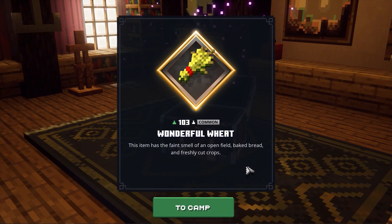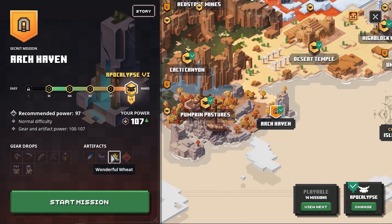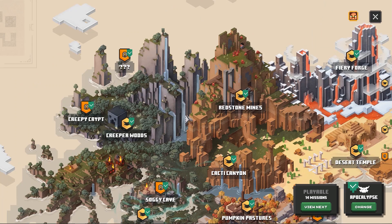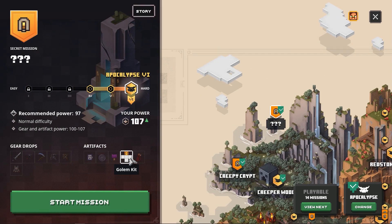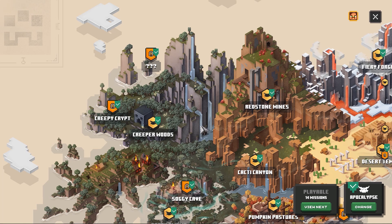Next up we have the Wonderful Wheat, and this one can be found at the Cacti Canyon, the Arc Haven, and last but not least, the Obsidian Pinnacle. I am aware that you can also farm for a Golem but we're not going to need that one for this particular farm. I recommend you take these two different artifacts because having the same one twice is not going to work very well.